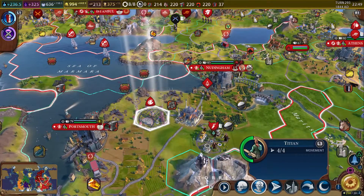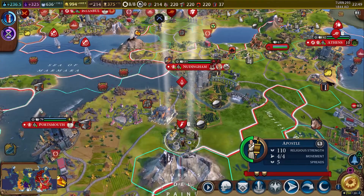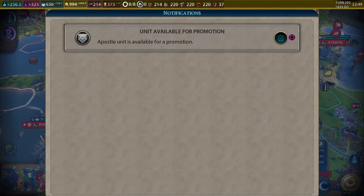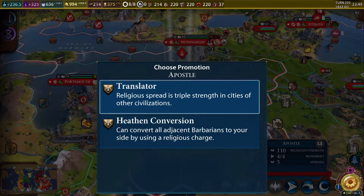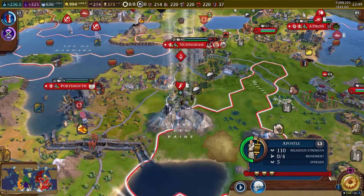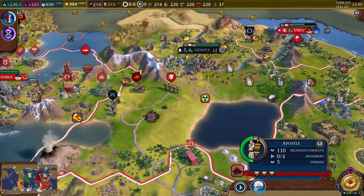Here we can create another great work. And storm rage is on. There's a unit available for promotion — this apostle has another promotion: really spread with triple strength in cities of other civilizations. We should clearly do that one and make sure we use them against Mongolia and not against a city-state.